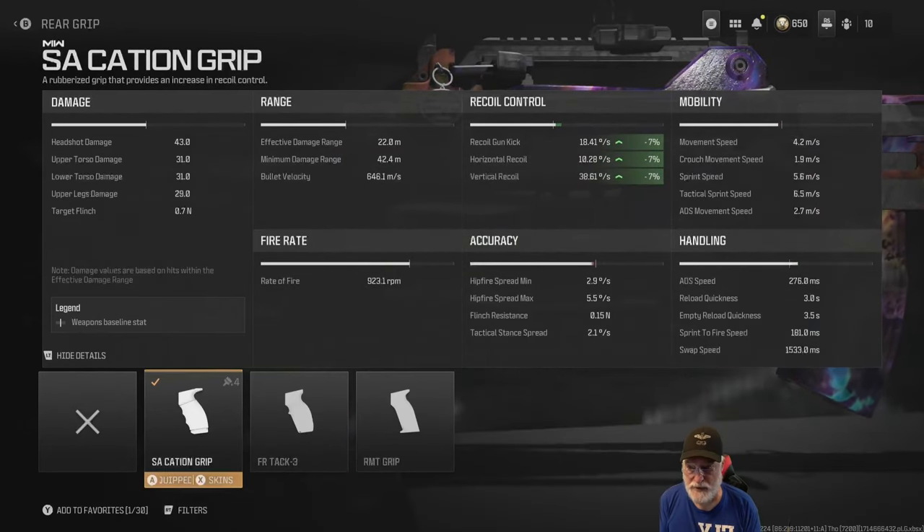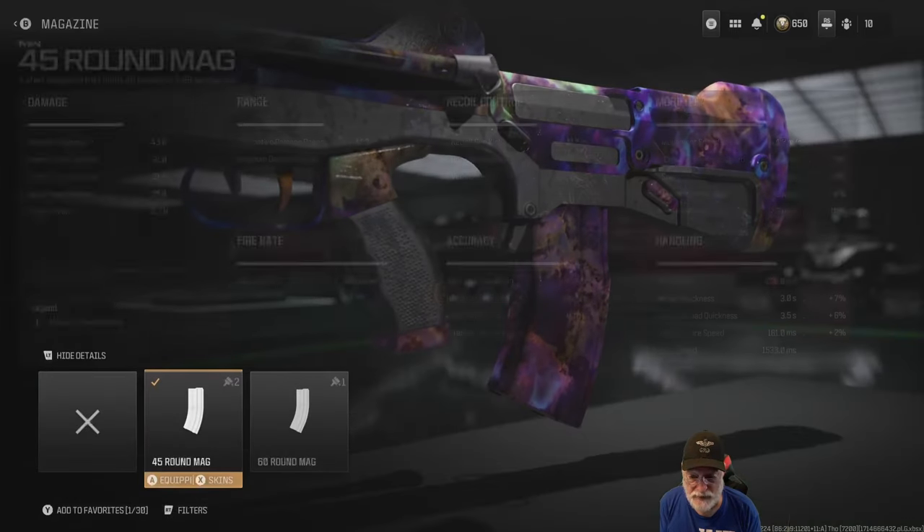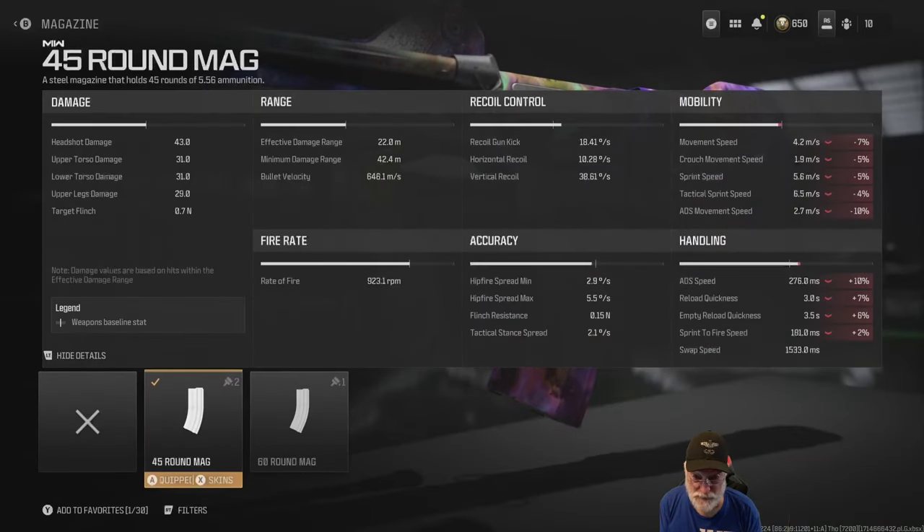The grip is the SA Cashion grip — that helps with the kick. It's a pretty accurate weapon. When we compare it to vanilla MCW, the recoil is actually on par with it, maybe a little better in some areas, a little worse in horizontal recoil. I put the 45 round mag on it because I'm going into free-for-all with this heavy-punching weapon. It impacts ADS and mildly impacts other areas, but the extra rounds — I'm going to need them for multi-kills.